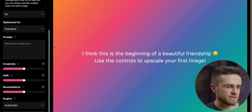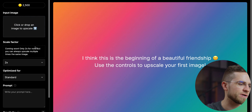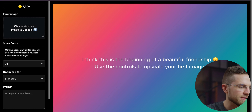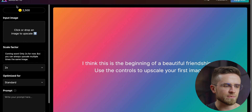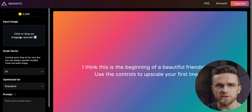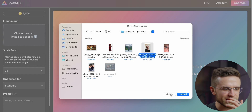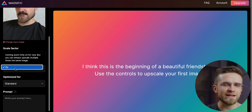Let's try it. I've prepared a bunch of images and want to push this thing as far as possible today. As soon as I open the website, I'm greeted with a beautiful gradient where the images are going to be. On the left, I can see all the settings I can adjust. At the top is the number of coins my subscription gives me every month. Magnific currently allows setting the scale factor only at 2x, and hopefully in the future it will support 4x or even more.